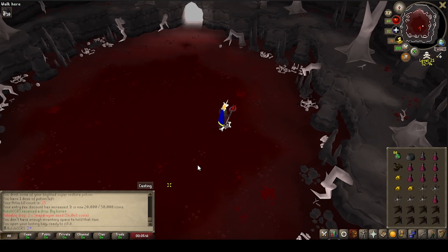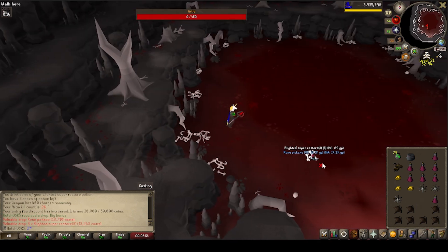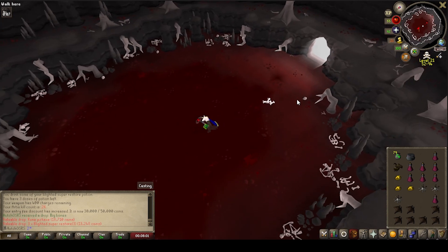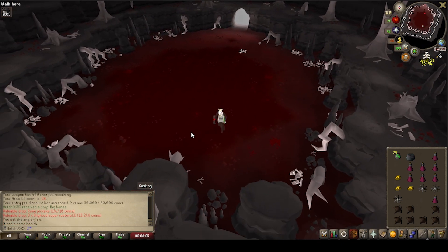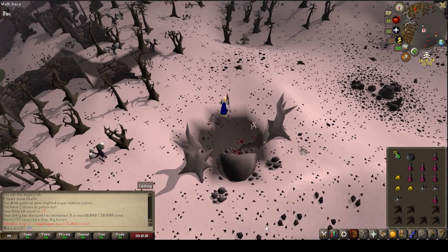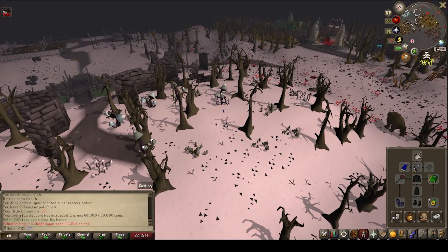Snapdragon seeds are a lovely drop as well. Super restores are always very handy — Rune Pickaxe, I forgot all about those to be fair. We're going to keep some of the super restores in the bank now, I've got way too many. I actually messed up that kill quite a lot and needed to eat a couple of food — you should not really need to eat food here but sometimes I suck. I think we're going to have to do a big video soon where I just kill like a thousand Revs and go from there.